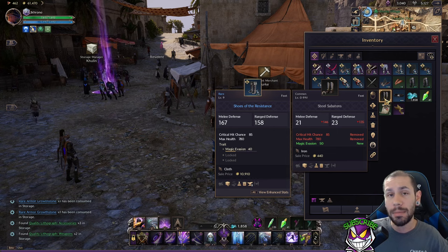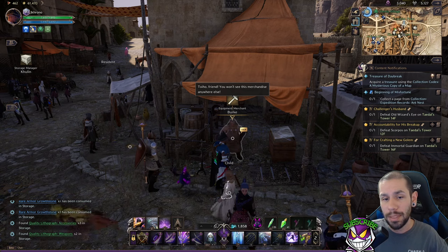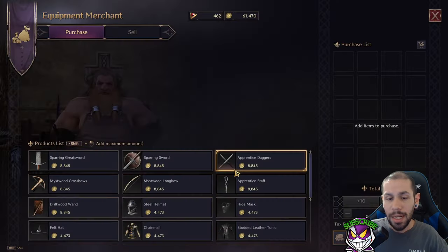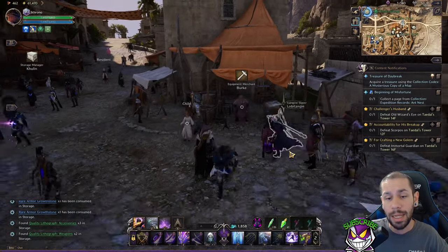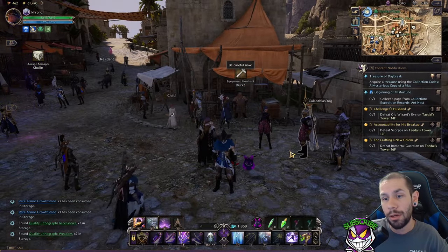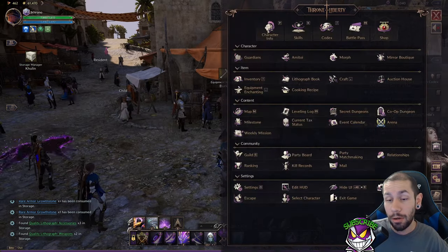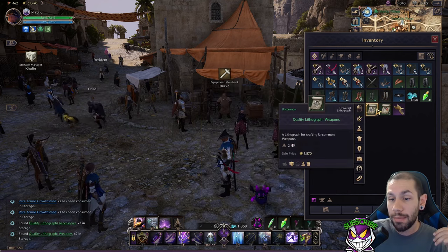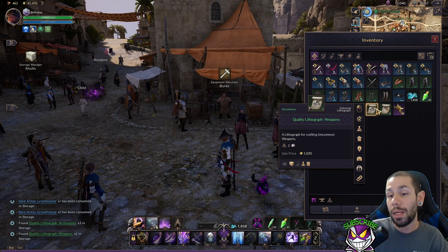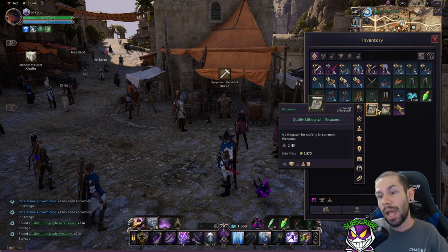Common items have neither traits nor enchanting — these are the starting item sets, the first items you'll find and the items that can be bought from the equipment merchant in most towns. This is mainly for your base set, deciding what type of gear you want to wear and what weapons you want to use.